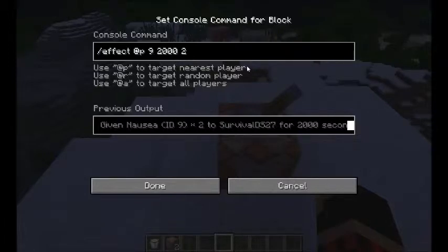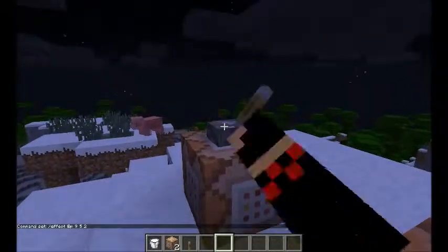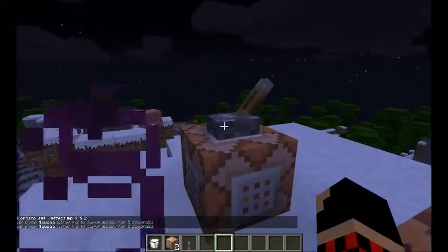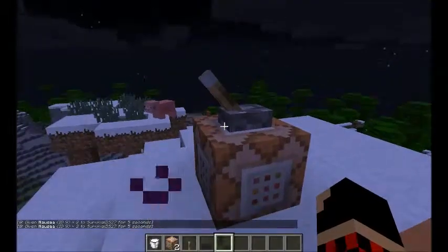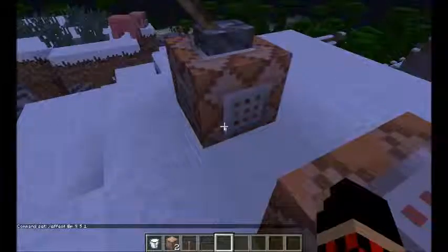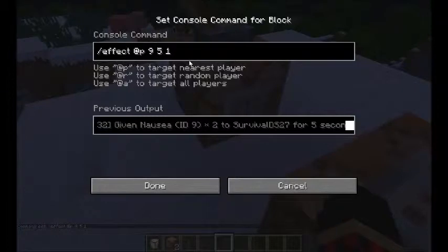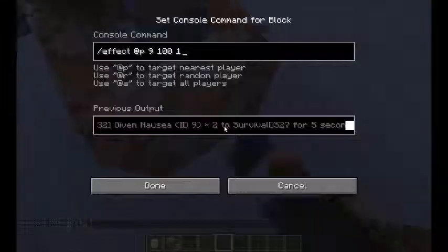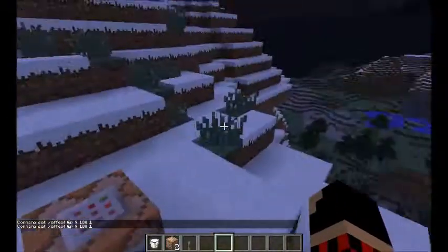This 2000, you don't really even need it there — doesn't really matter. You could do like 100, or let's do a 5. Yeah, let's give you 5 seconds of nausea. There we go, 5 seconds. You didn't really see that, but there we go. And this 2 — I don't even know what it does. I think it gives the level of the effect, like how big it's gonna be. Like if you put in poison instead of nausea, it's gonna give you like poison 2, I believe.